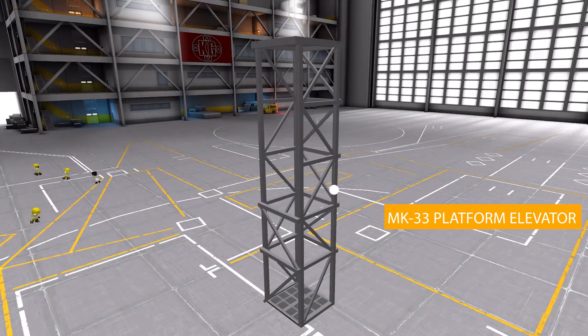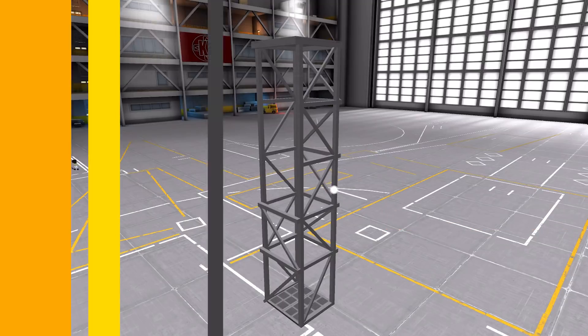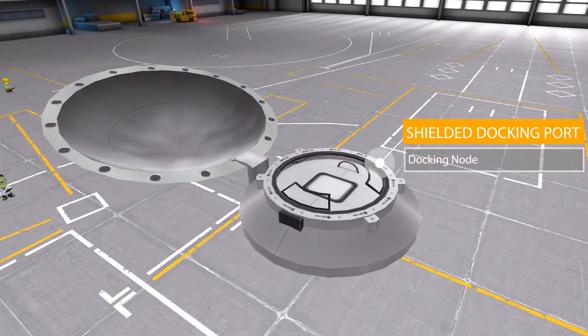Down in the coupling category we have the Mark 33 shielded docking port, which goes straight on the nose of the entire spacecraft and is a docking node — nice and convenient.